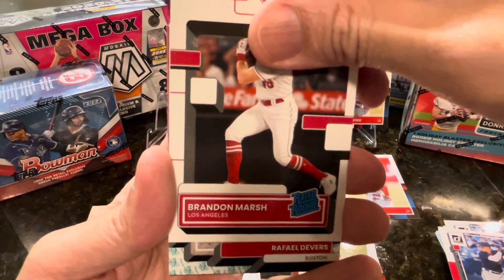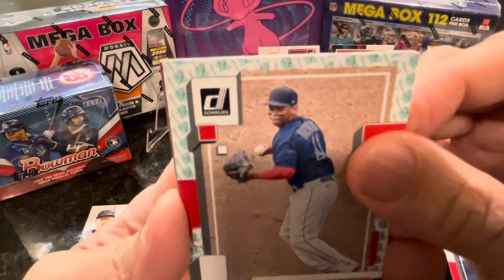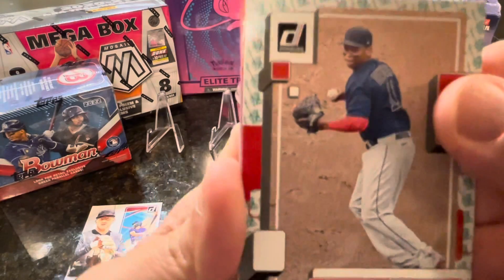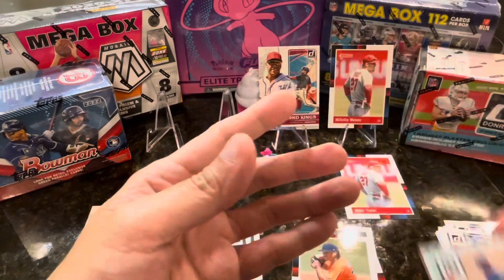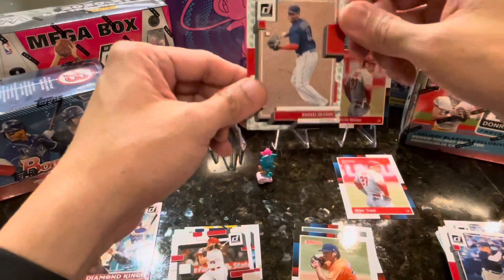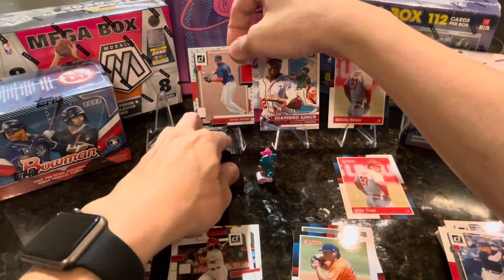And we have a Rafael Devers. Okay, I don't know what this is - this looks like a... oh, Statue of Liberty there. That's a cool card. Let's look at that later, just put that there for a minute.